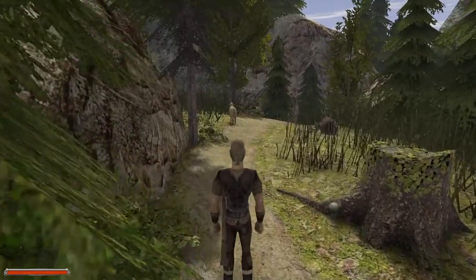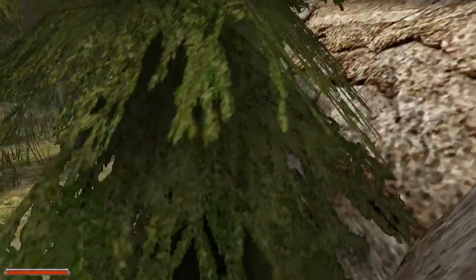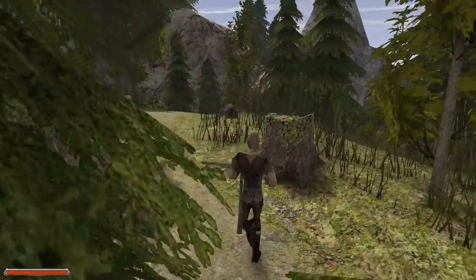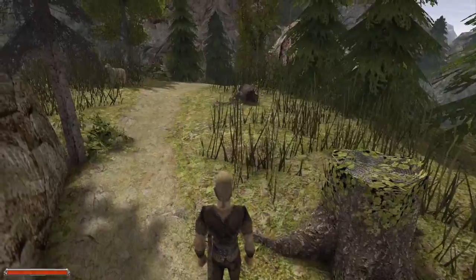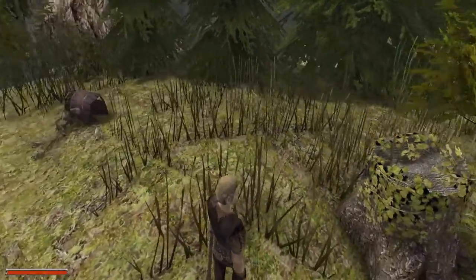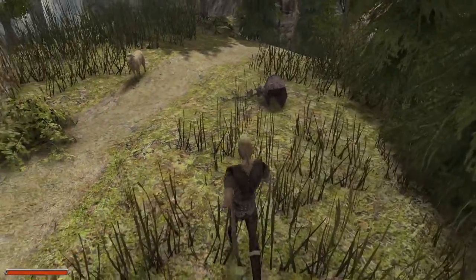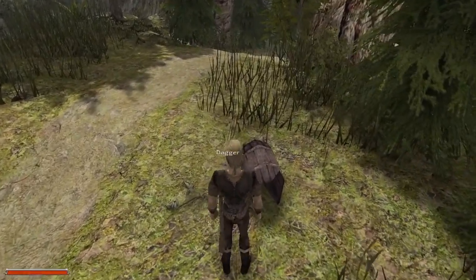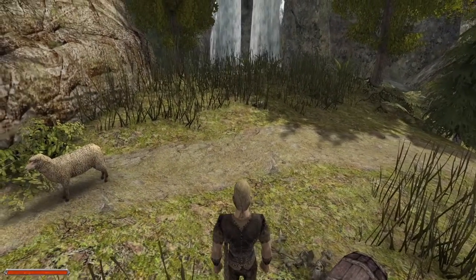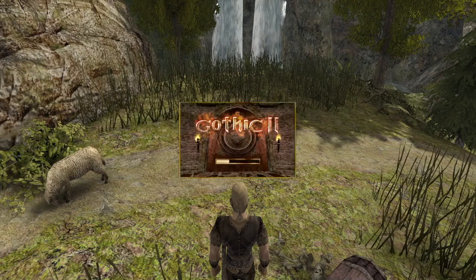We see our first creature of the world - a harmless sheep wandering around. Sheep are apparently very prized in this world, and if you do anything to harm a farmer's sheep, everyone and their mothers will begin to loathe you. Oh - a djinn and a dagger! Now I'm going to save.